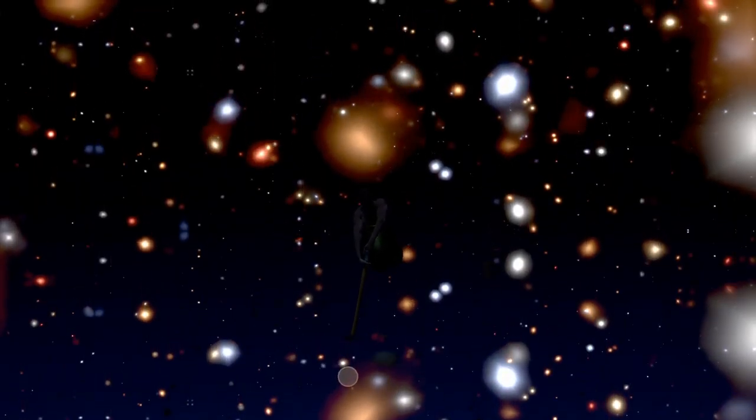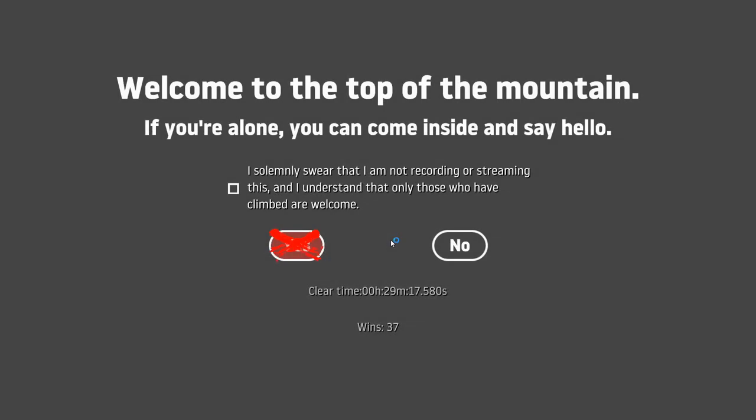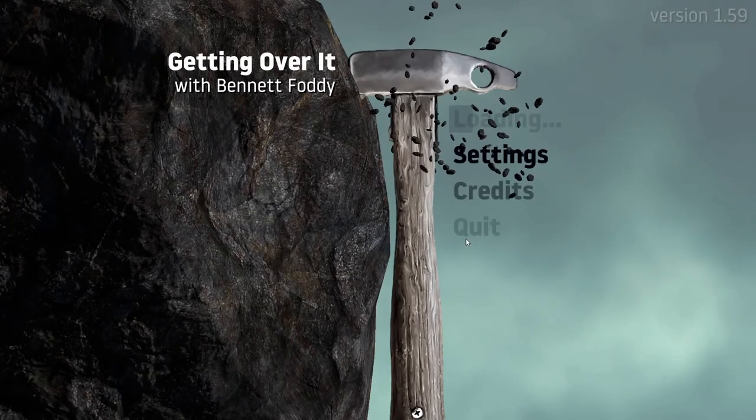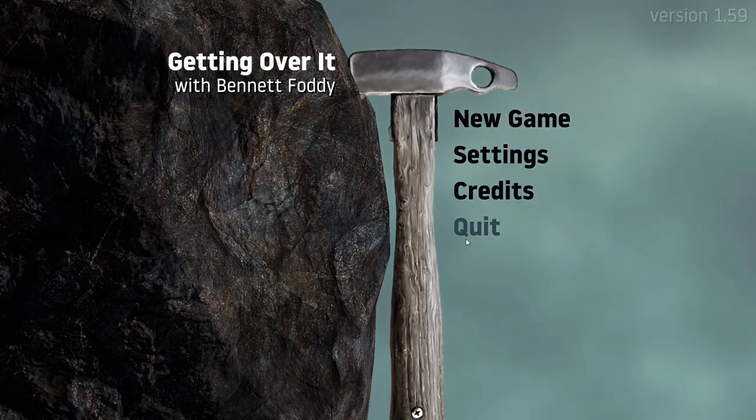Once you get these lights it rolls through the credits and plays a great song. So yeah, that was my 37th win in about 30 minutes — normally I do it in about 15, but since I was going slower for the tutorial it took 30. That's the end of the game. If you actually watched this whole video, props to you — most people are probably just skipping to the part they need help with. But thank you so much, I hope this helped, I hope you beat the game, and goodbye.